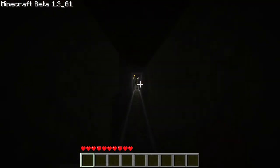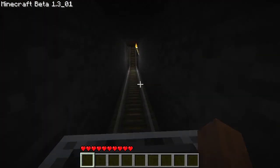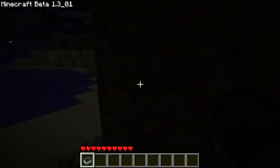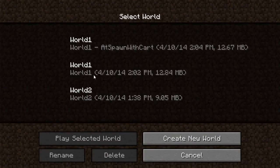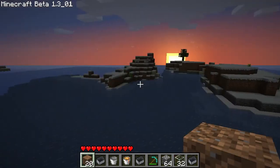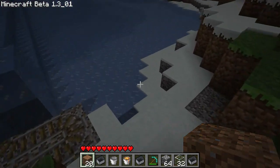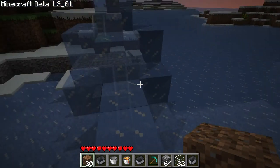And now for the other thing I wanted to show you — my second world. I made it around the same time; I just wanted to play on an ice world. Back then there were no biomes, but there was a small chance of a world being an ice world, which was pretty cool. So that's my world 2. This is not my spawn as far as I know, but I basically did the same thing everywhere. I spent hours upon hours molding the ice to make these little tunnels.